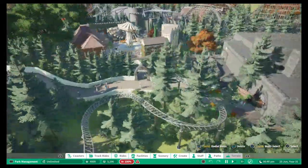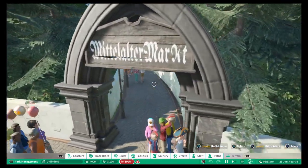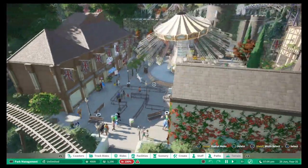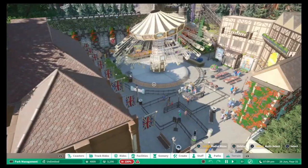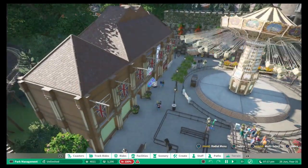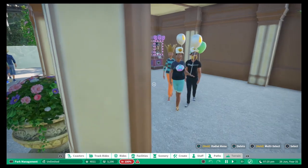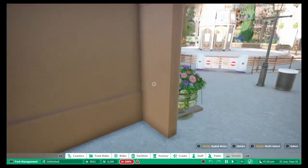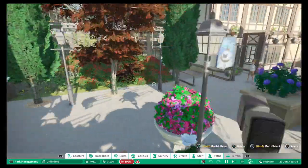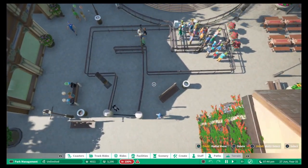This looks like a ye olde England style area. Look at the scenery around this chair swing — it just looks really nice. Nice use of the patterned walls, nice use of the Union Jack flag. You've got shops down there: a fortune teller, a cash machine, Monsieur Fritz, Professor Wurst, Gulpie. The queue line is built into the building and I love the fact that the path is underneath — it's a concrete flat roof and the path is built underneath, so it blends in really nicely and looks very realistic.